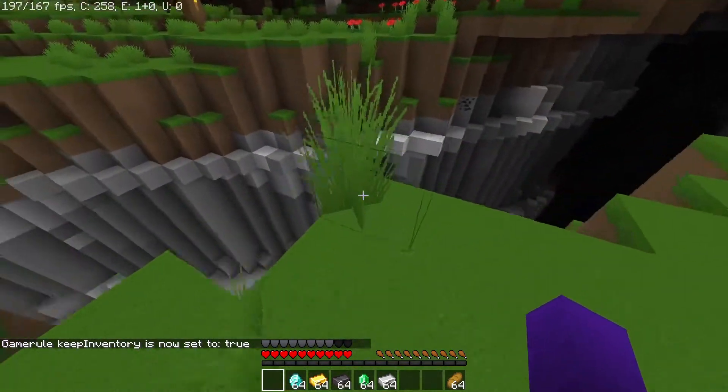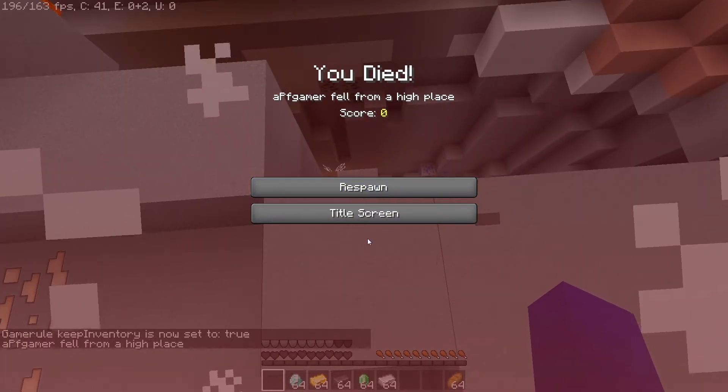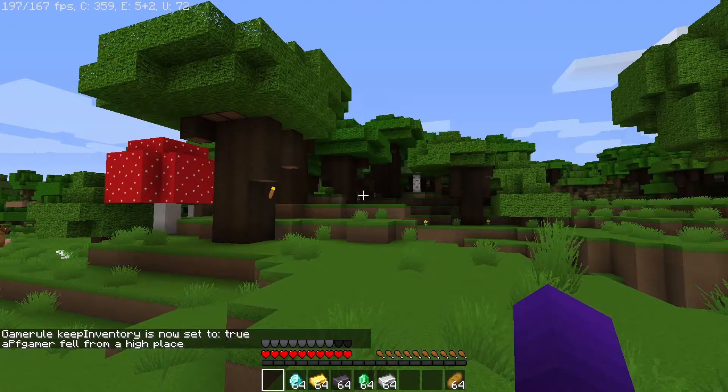So now, when I once again jump off this cliff like a maniac, my stuff, as you can see, will still be here, including my armor, which is cool.